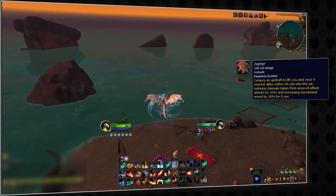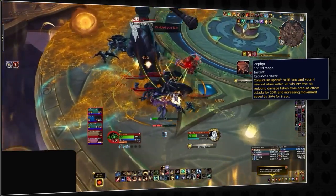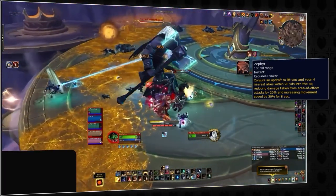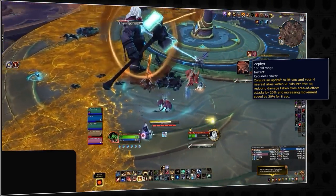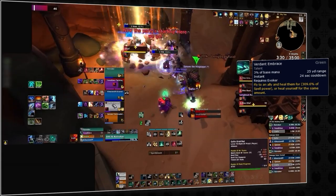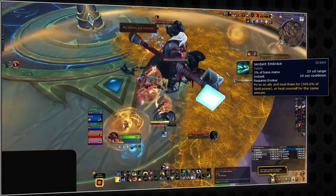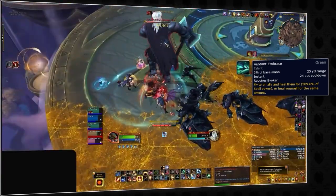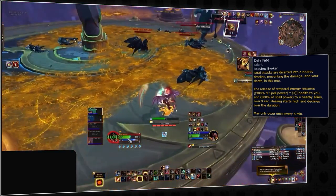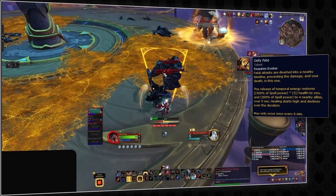Zephyr provides buffs to you and your four closest allies — when activated, it lifts you all into the air, granting a 30% movement speed increase and reducing area-of-effect damage taken by 20% for approximately 8 seconds, making it particularly useful when anticipating significant incoming AOE damage. Verdant Embrace allows the Evoker to fly to an ally and heal them for a significant amount of health — you can also use it on yourself in dangerous situations. Defy Fate is the Augmentation Evoker's cheat death: it allows the Evoker to survive one otherwise fatal blow, healing themselves for over 100k and providing a burst of healing to four nearby allies over 9 seconds.